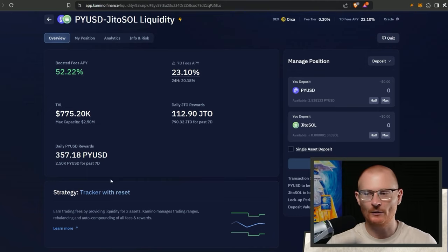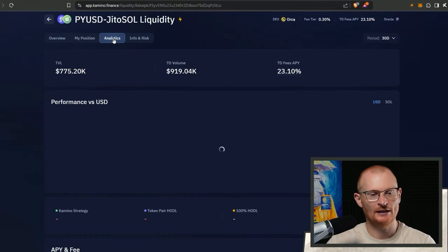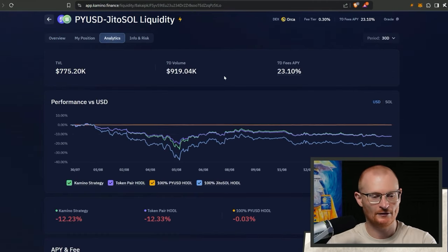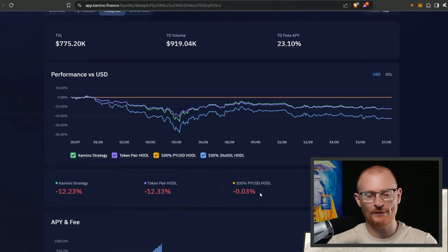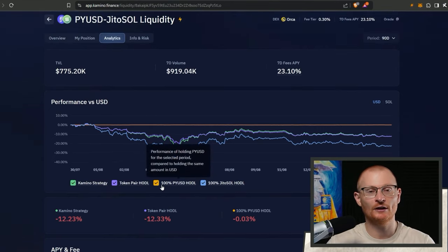Otherwise I will suffer devastating impermanent loss, which has now been renamed to divergence loss. If we look over the long term we need to see how it's been performing. We won't just go with pyUSD because most of us hold crypto, we're not just holding all stables. The Camino strategy has only just outperformed just hodling the pair, but this does not include the extra rewards.